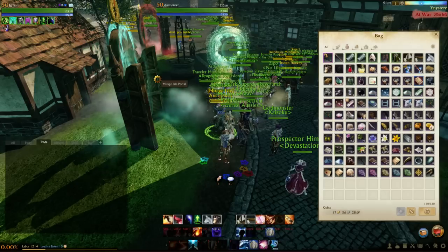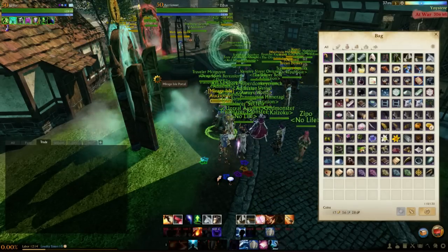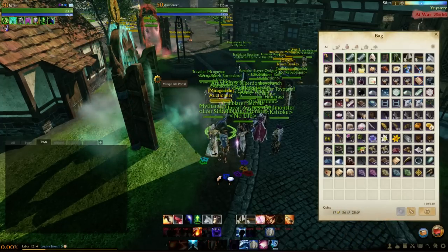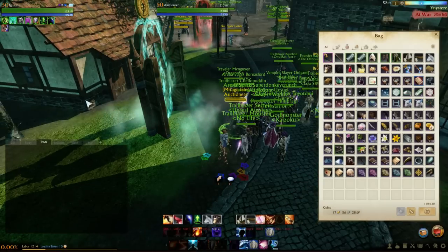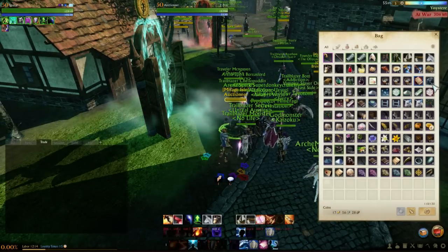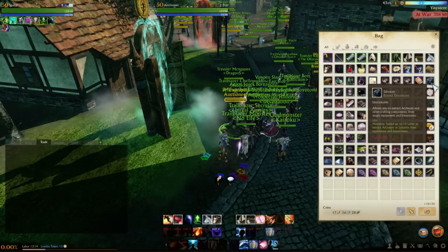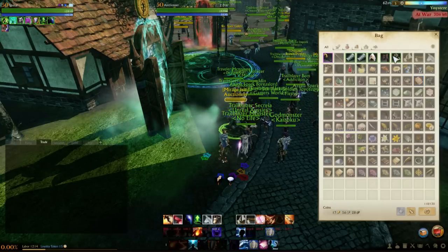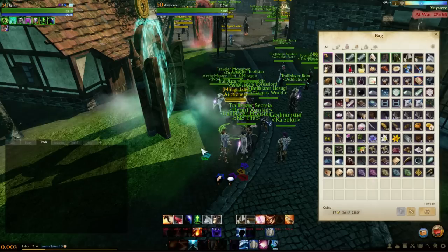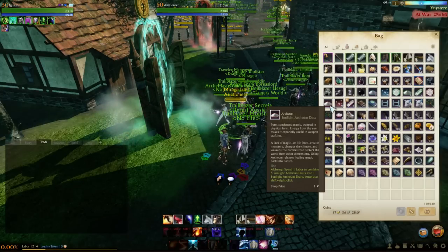Hey everyone, it's Eggy. I know you free-to-plays are sad that Apex is too expensive. I'm going to show you how to get it. Level up to about 25, then use even stones on your greens and above to break them down. Right-click the item, confirm, and it'll break down into pieces like shards, motes, and dust.